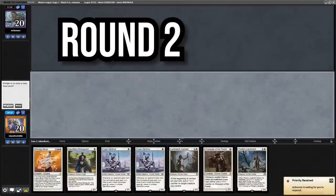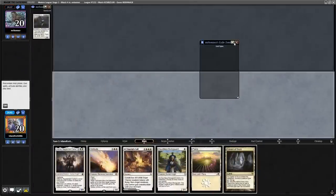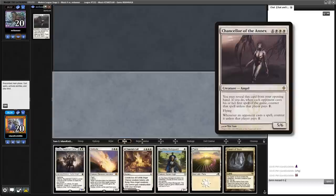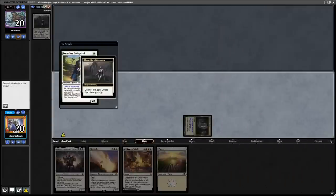That match didn't do a ton to showcase the power of the free spells in this deck, so let's instead watch a match versus the mirror. Already? Damn, people catch on quick. Since they reveal a Chancellor, it'll counter our first spell — unless we use Cavern to make our humans uncounterable. Sweet.